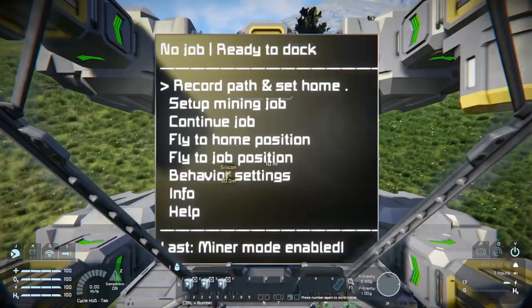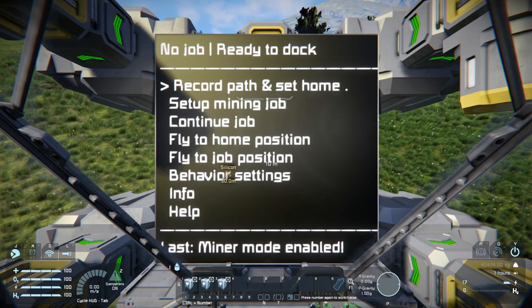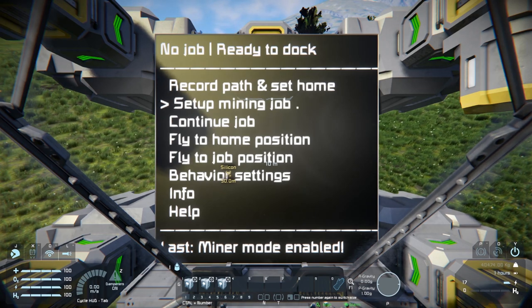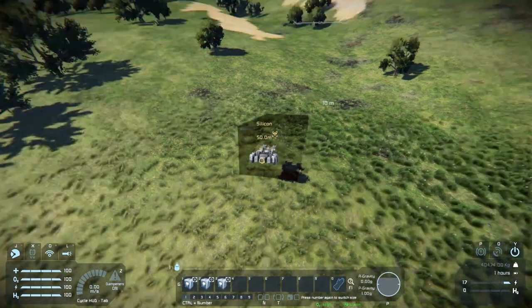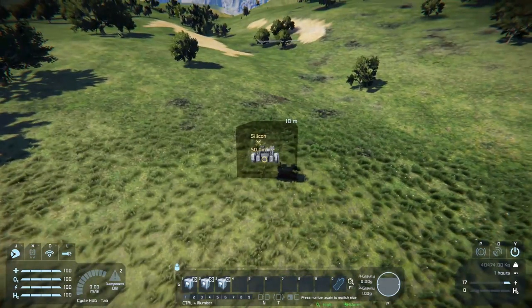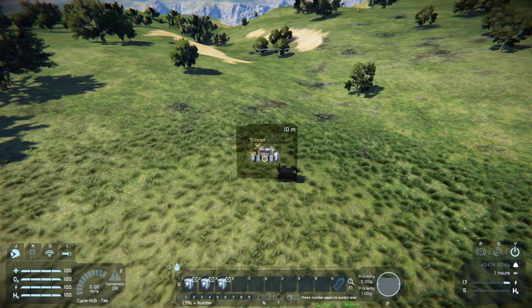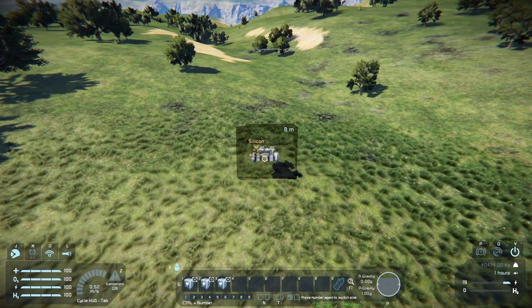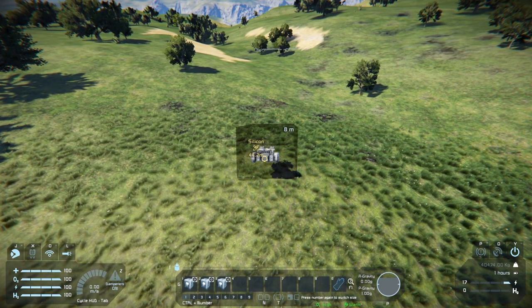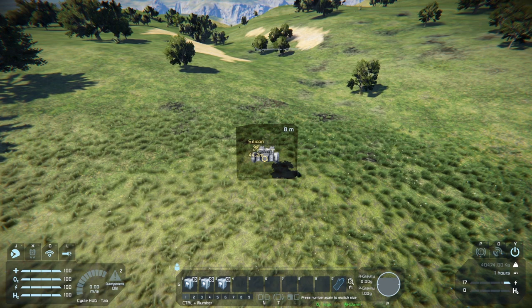Instead of doing that now, let's continue on with setting up the mining job. When you're near the position that you want to create your job at, go ahead and hit 'setup mining job.' This will bring up a hologram of the work area you have set up. You can adjust this throughout the menu and feel free to fly around as much as you need to get your position set — it will remember your position.